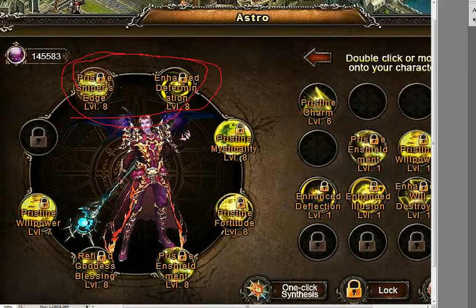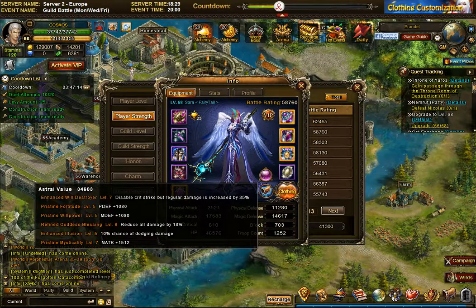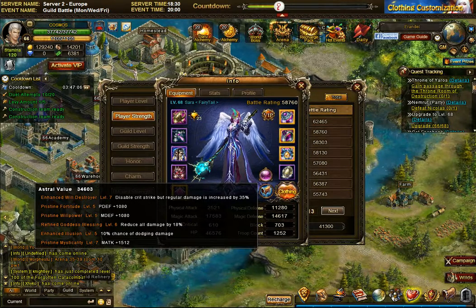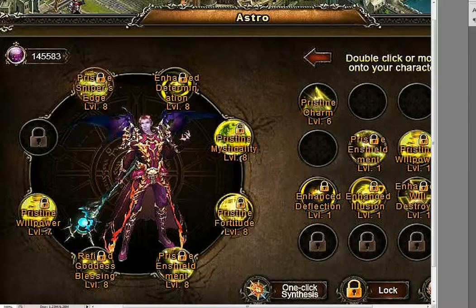The two enhanced astrals I really want to highlight are: pristine sniper's edge, which increases critical chance (at level 8 here), and enhanced determination, which increases damage dealt when you land a critical. This is very different from Sarah, who uses will destroyer to disable criticals but increase regular damage by 35%. Jeff does the opposite — he builds on criticals, increasing both their chance and their damage.